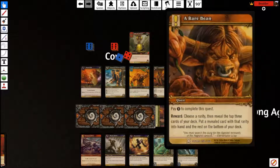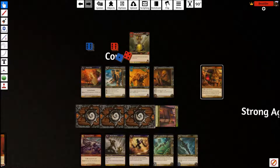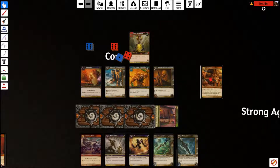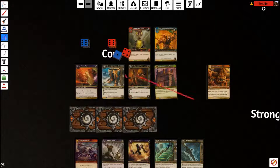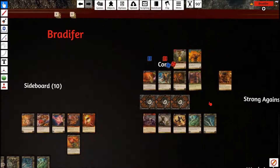Rare Bean is not really part of the core, but I wanted to explain why it's in here. Pay two, complete the quest, choose a rarity — the rarity is the color at the bottom of the card. Blue is rare, just like World of Warcraft. You always want to name rare with this. So pay two, choose blue or rare, reveal the top three cards of your deck, put a revealed card with that rarity into hand, the rest go to the bottom. The core of the deck — Deathwish, the Greaves, the Glaive — are all blue cards. About thirty out of sixty cards in the deck are blue, so you've got a pretty good chance to hit.